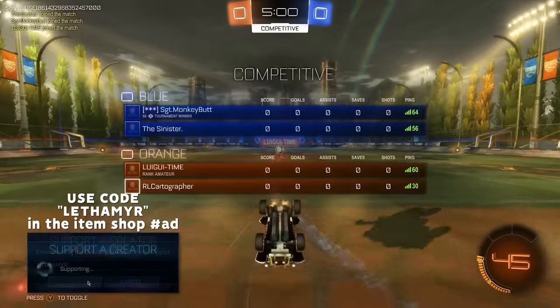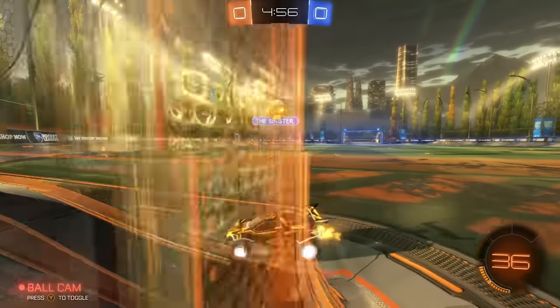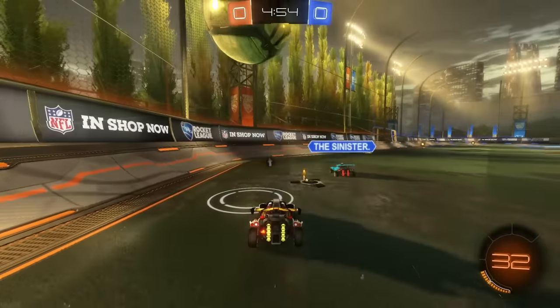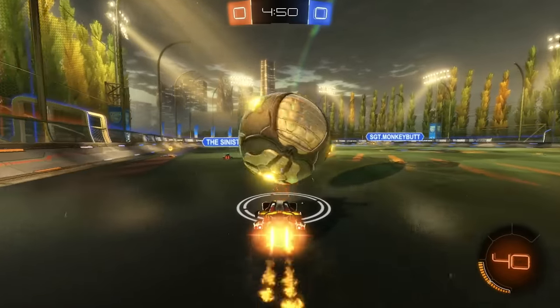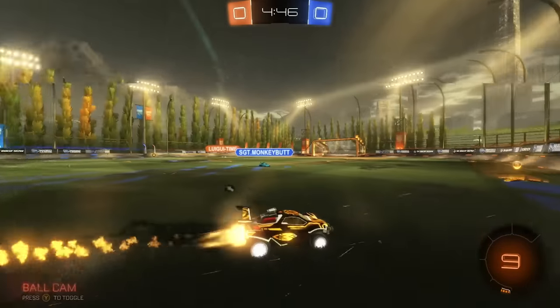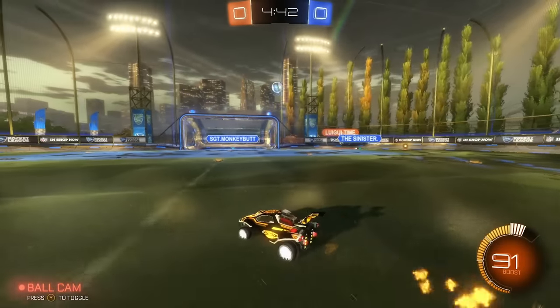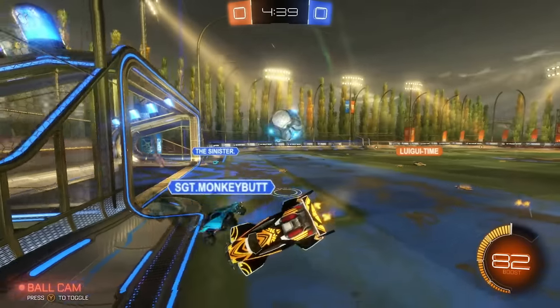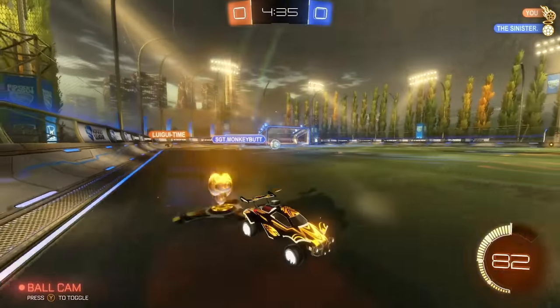We got Sergeant Monkeybutt and the Sinister. Got a big boom across — this could be a shot from the other player, so be careful. This guy missed two, so now we can sit behind the ball. Look at the boost deal from him — I could have probably rushed for the boost there, but I'm going to stay behind and go for a flick. Hop over one. Seems like they're trying to cover each other. This is off the backboard — this guy's missing, so I'm just going to go for the shot.